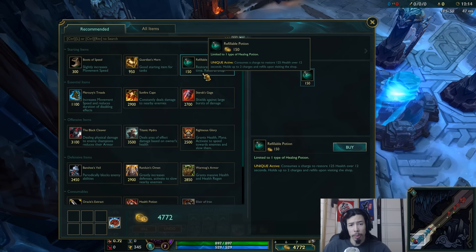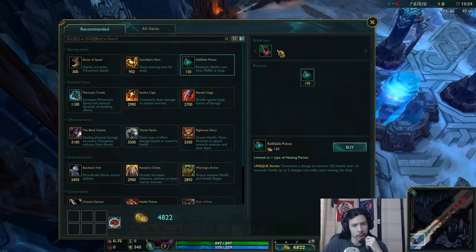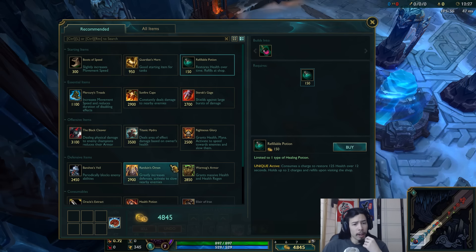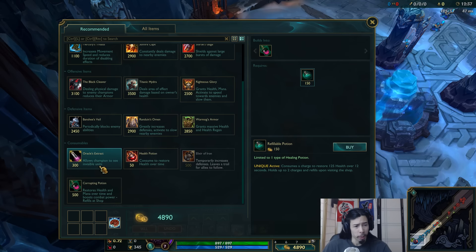Refillable Potion is now available on ARAM, as you can see right here, which will build into a Corrupt Green Potion. I think you start with around 1600 gold now, so you could buy a Guardian item plus a Refillable Potion if you really wanted to. It's just going to change a lot in the ARAM playstyle, I suppose.